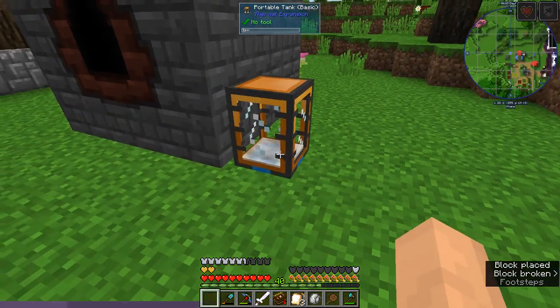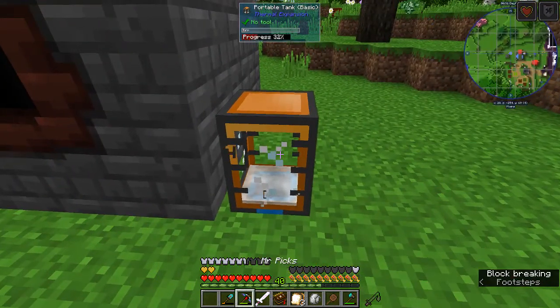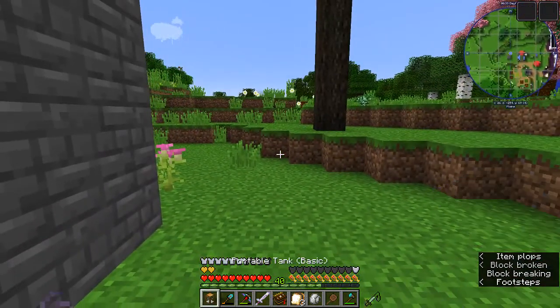I'm going to put this crystal here — oh, he's got starlight in him. Hang on, let's see if we can get that out of him. Can I craft it out? No.